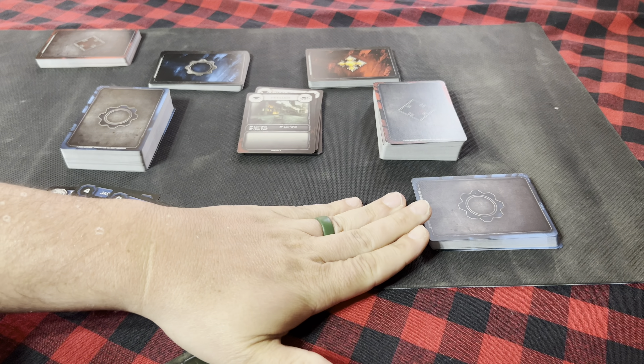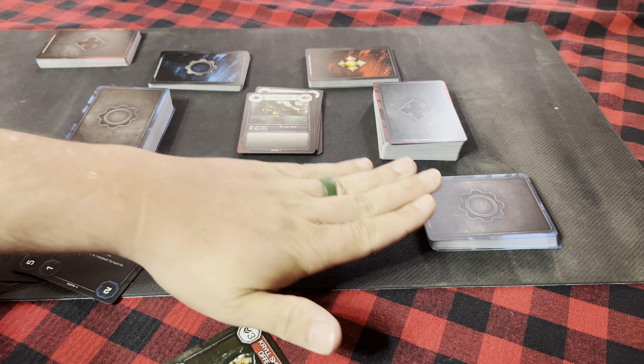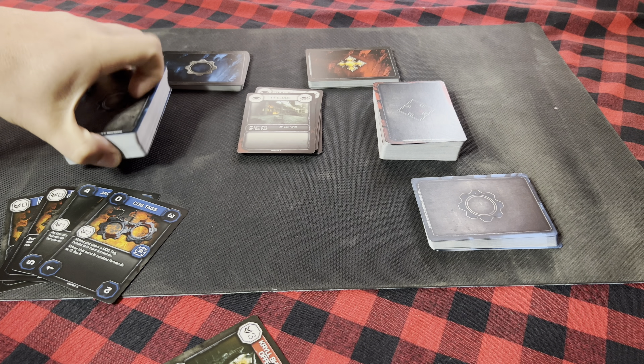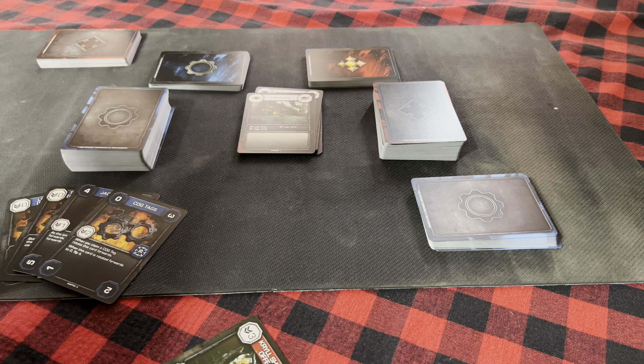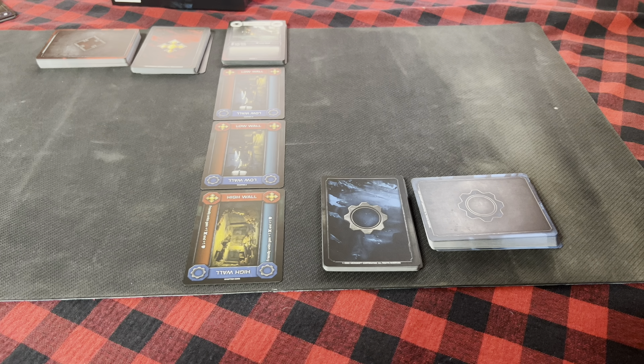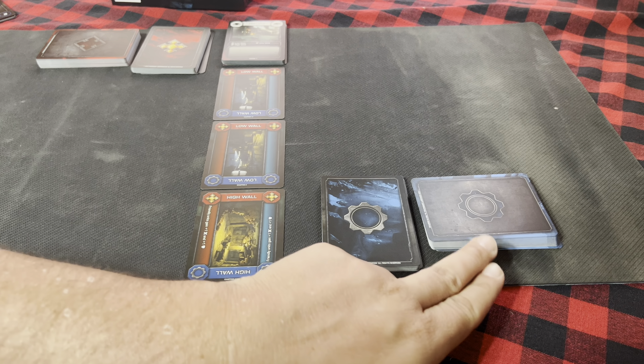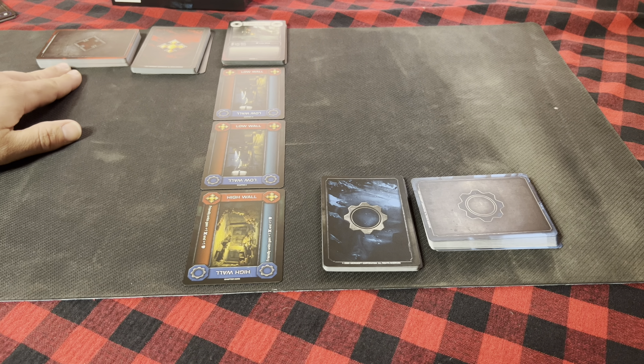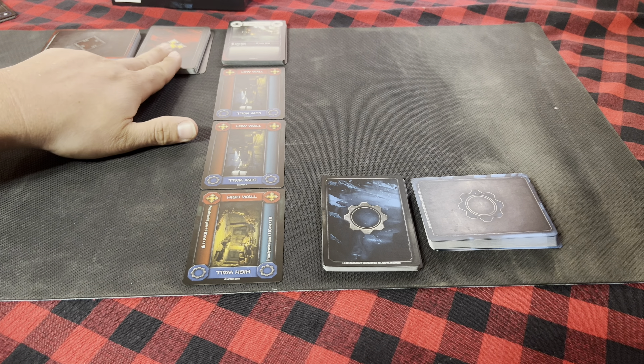Quick note: once you have your core decks made for your Locust and the COG, go ahead and put the remaining card piles into the box — you'll need those later when you go to the next chapter. Right here you're going to see exactly what you need: your core COG deck, your core Locust deck, and the specialized cards.